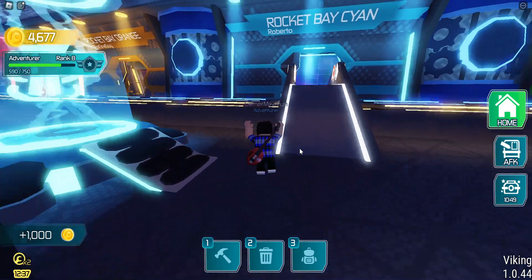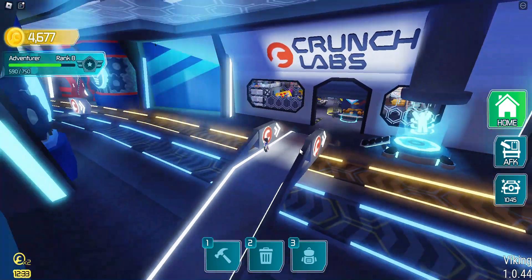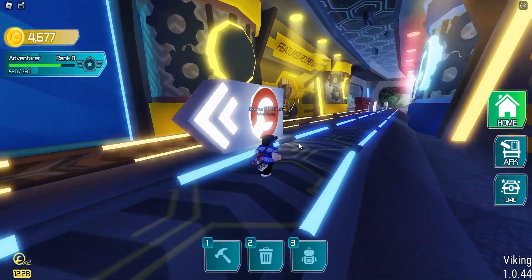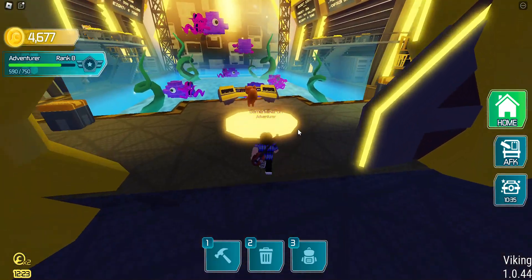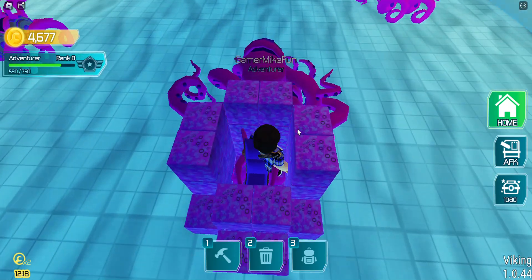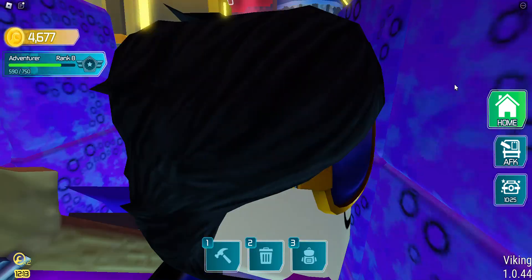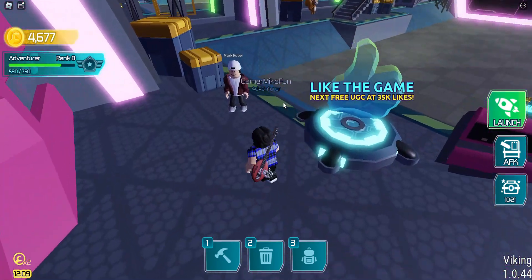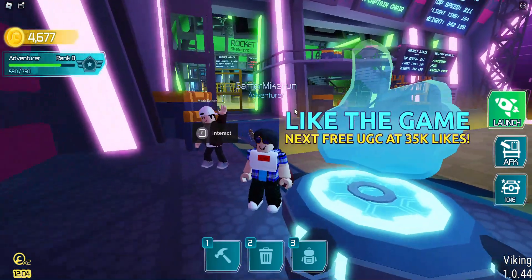They actually each go for a hundred coins — so yeah, very expensive stuff. Featured Rocket Bay. Is this an aquarium? That's cool. So yeah, this is Build a Rocket versus Mark Rober.